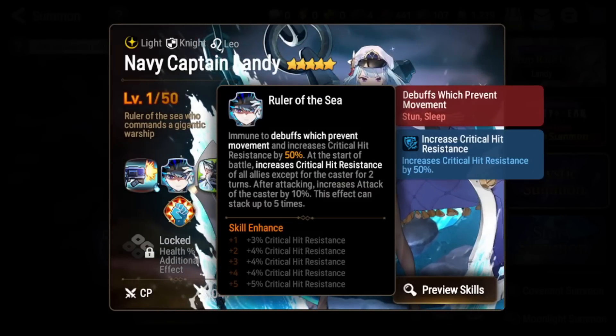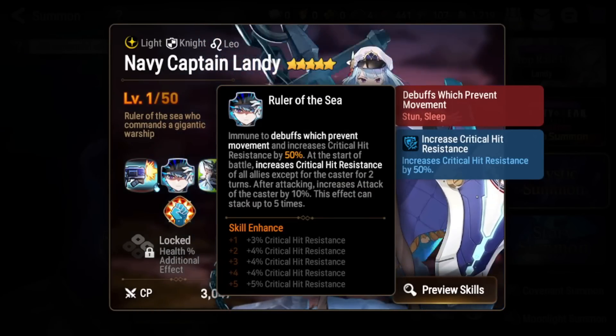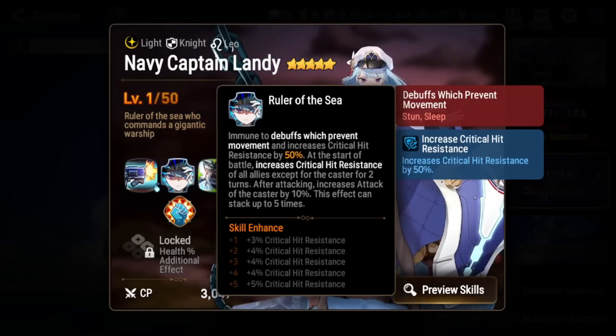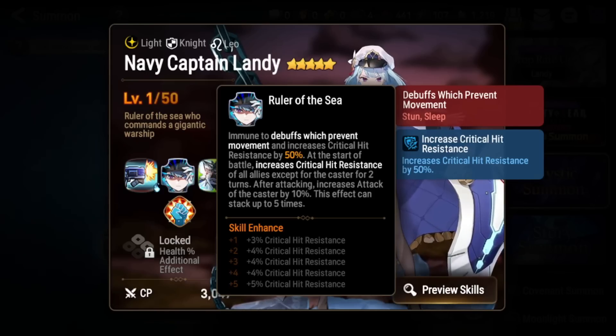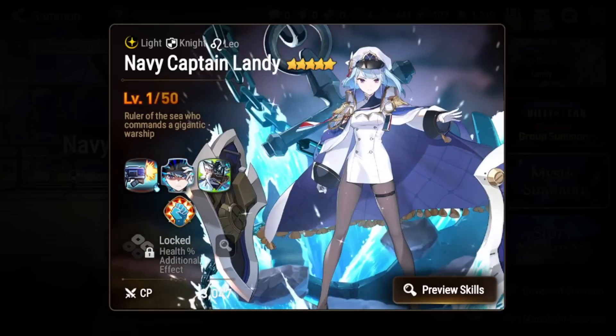Her S2 is also an extremely powerful passive. It makes her immune to stuns and sleeps, gives her 70% critical hit resistance, and at the start of battle gives all allies increased critical hit resistance for two turns. It also gives her stacking attack every time she attacks — very very strong.